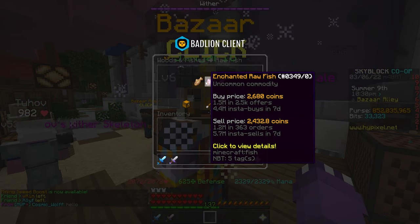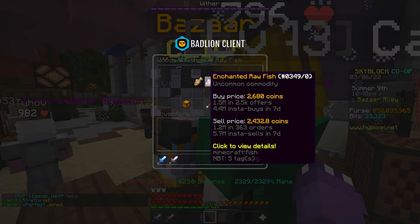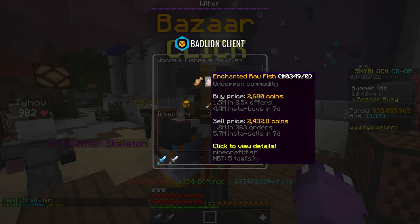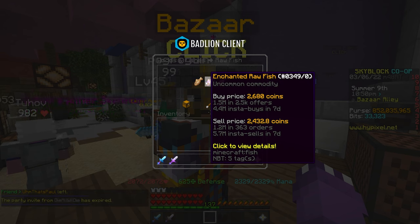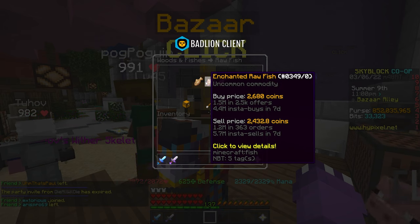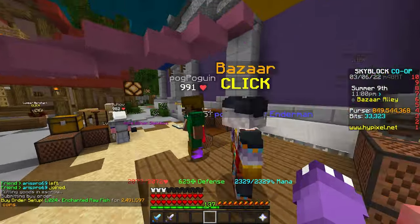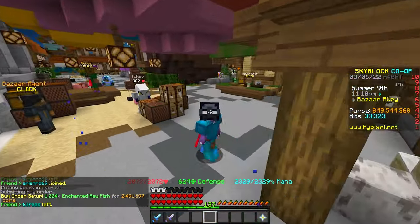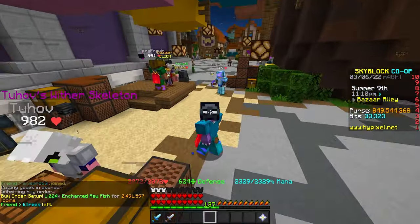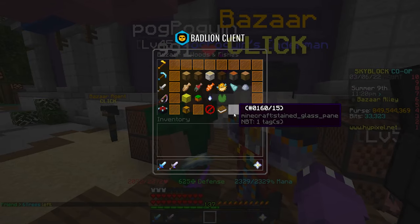Enchanted raw fish sells to the NPC shop or trades menu for around 900 coins, which is why enchanted raw fish usually has phenomenal margin — it's not affected by the Hypixel market. We're looking at about a 250 coin margin, which is just over 10%. If we create a buy order right now, on an order of 2.4 million coins we're going to be making around 250,000 to 270,000 coins in profit strictly from this flip.